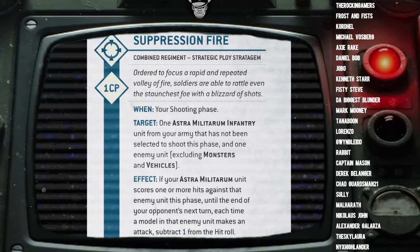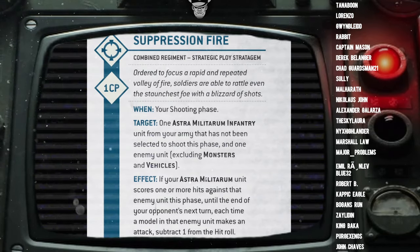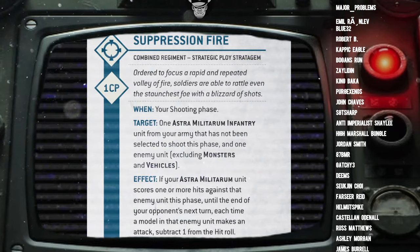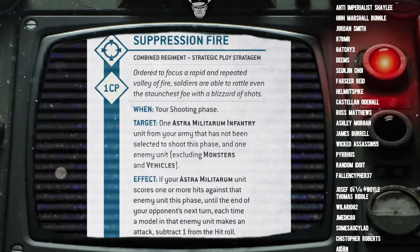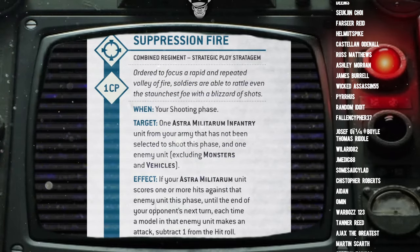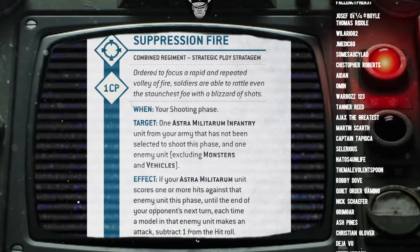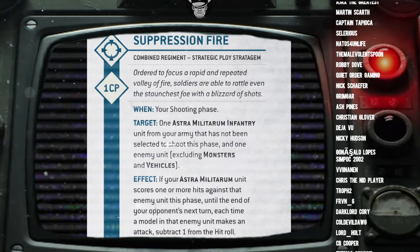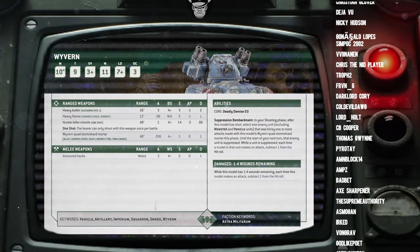Moving away from the comparison to Heavy Weapon teams with Mortars — which are clearly just the better option — fundamentally the Wyvern is just the wrong unit for this edition. This is a game of monsters and vehicles — that's what everyone is taking right now. It's all well and good being able to suppress infantry, it's all well and good ignoring cover, but it just doesn't matter. The Wyvern is only Strength 5.